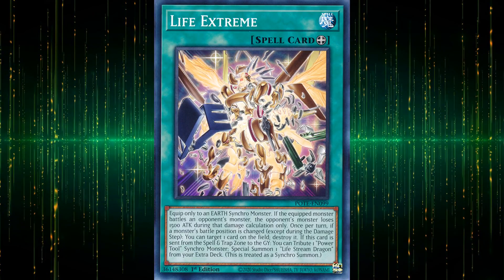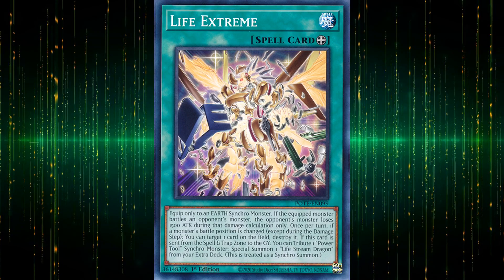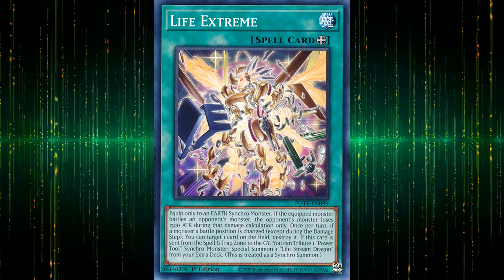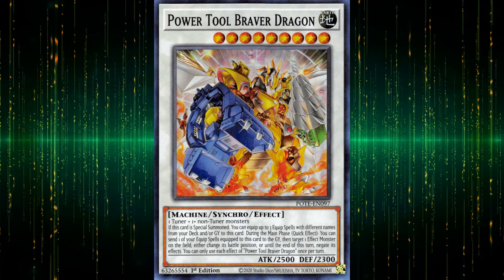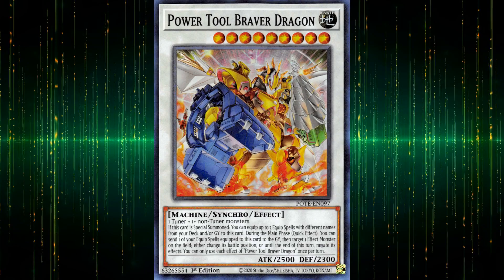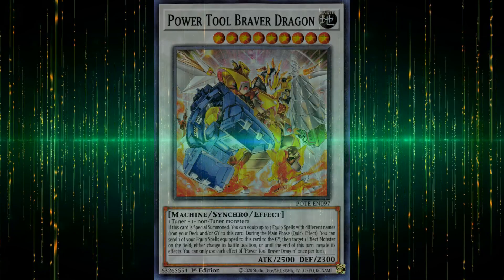Life Extreme makes it beat over anything with less than 4000 attack, pops a card if a monster's battle position changes, and swaps it out for a Livestream Dragon when it's gone. If you're committing to the Braver equip loadout, this is as worth running as anything else, so with the negation you get from the card, it can be a very solid addition to your end board. Maybe if they had made the summon condition more specific to Morftronics, they could've given it a stronger effect, but the way it is right now is acceptable, just not as a replacement for the classic. It's not putting Repair Unit in your hand — and sometimes that's all that matters.